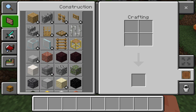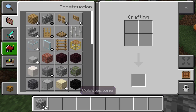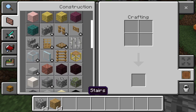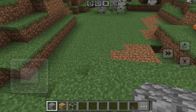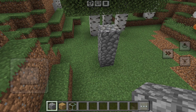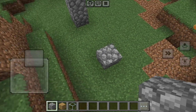First I need to get the items I need, so I'm gonna get cobblestone, wood, and also some glass. Actually, no more glass — this is gonna be a small starter house, right here should be good.